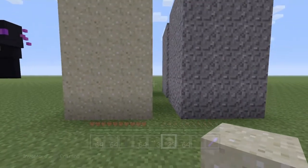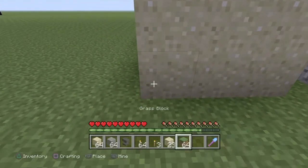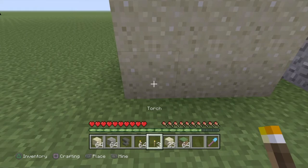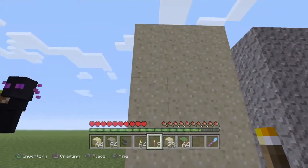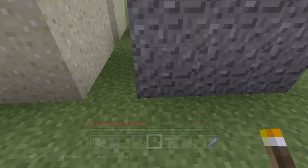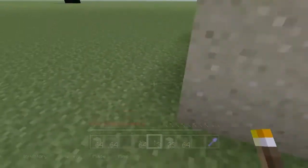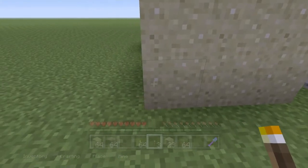Today we're going to cover the quickest way to get concrete powder in Minecraft. The first method is placing torches after you've mined the first block, and the second method is using an efficiency five pickaxe. These are blocks of 80 sand and 80 gravel, so let's get started on the first one.